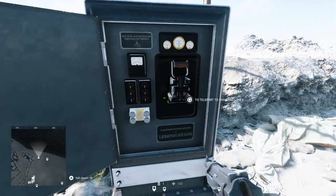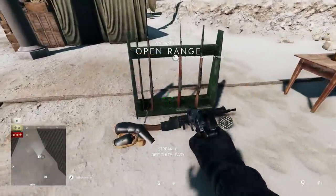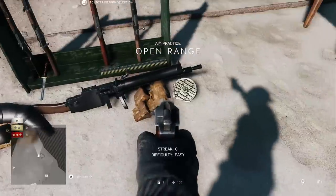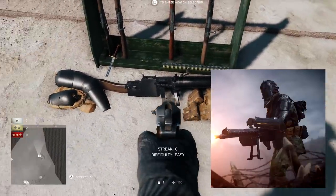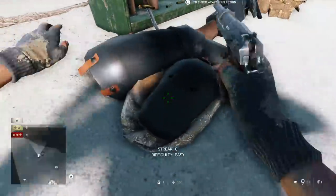Furthermore, there are some more things to be seen in and around the test range. Firstly, somewhere near the weapons area, you can see some armor that belongs to the Sentry Elite Class from Battlefield 1. Even the big machine gun is placed right next to it — that's pretty interesting.